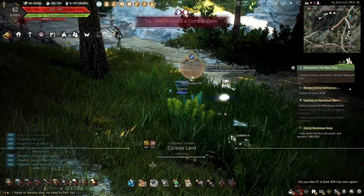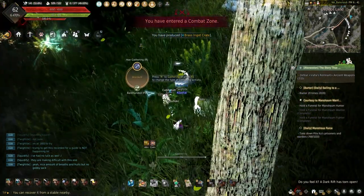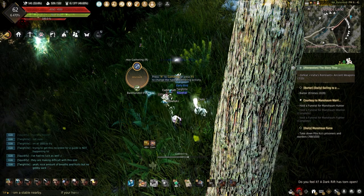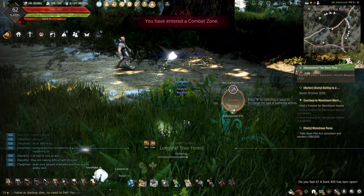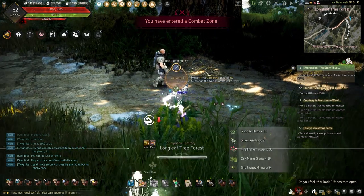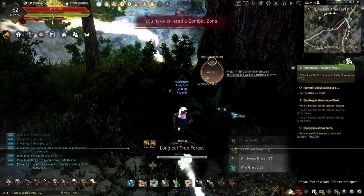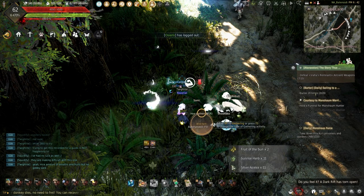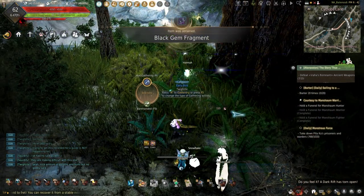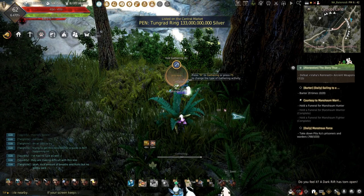This should help you get started with the new Spring Events and start collecting all those Alchemy ingredients. With not having a lot of events for life-skilling in the past, as a life-skiller this is perfect for Alchemy especially. Let me know down in the comments below if you've been enjoying all the life-skilling events or if you don't even bother with them. Be sure to leave a like if you're enjoying all the life-skilling content here on the channel. If you want to see how to level those life skills or just want to make more money in Black Desert Online, click this video here and I will see you for the next life-skilling event. Keep gathering out there!